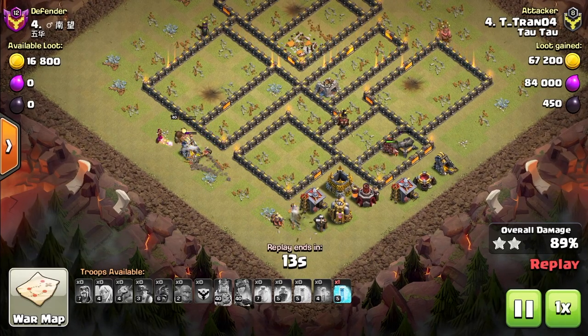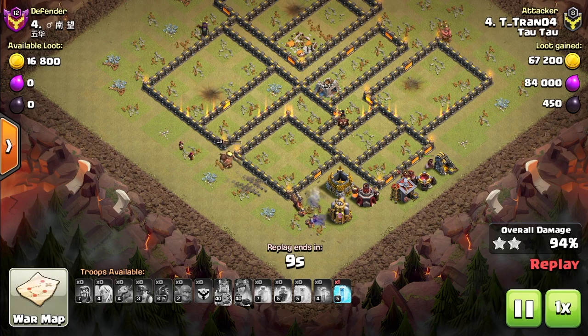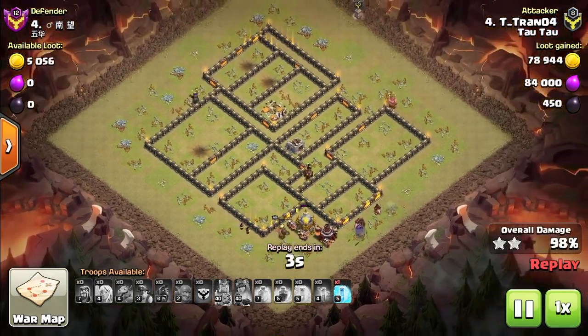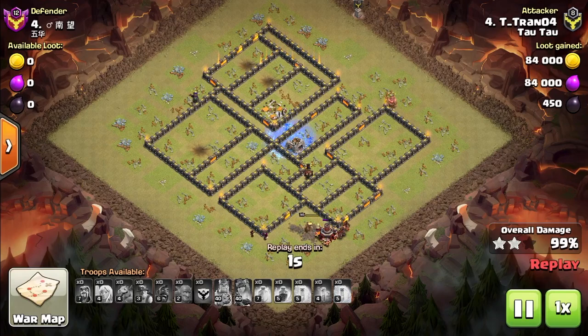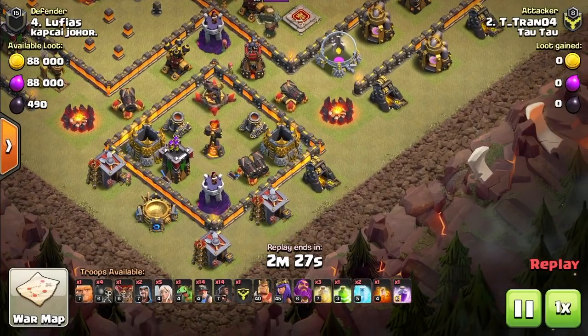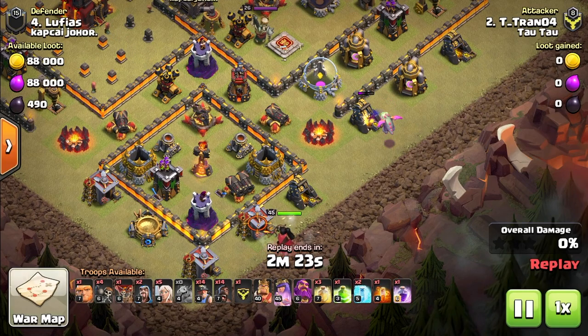When analyzing a base, consider the key components: enemy heroes — in particular the enemy queen — enemy CC, high-value defenses, inferno towers (exposed ones in particular), wizard towers, air defenses for an air attack (and to protect your healers), bomb towers for a ground attack, eagle artillery at town hall 11, and scattershot at town hall 13. At town hall 11 and below, the town hall isn't totally necessary. However, at town halls 12 and 13, its value increases significantly because of the Giga Weapon.